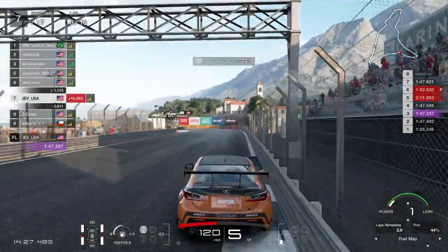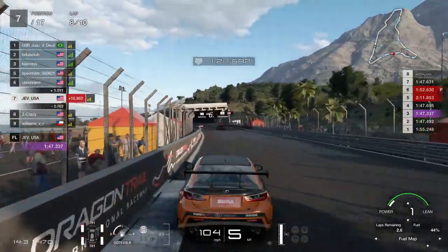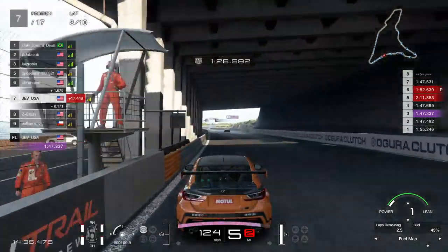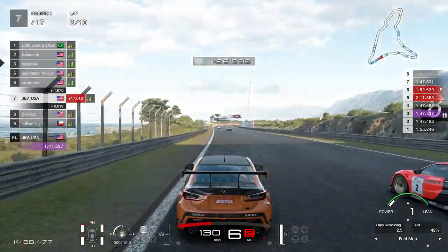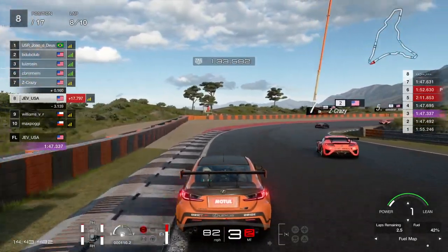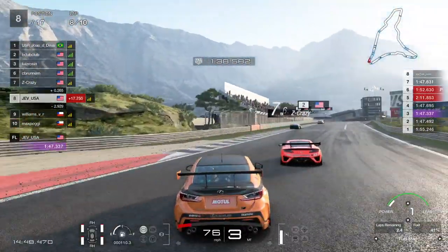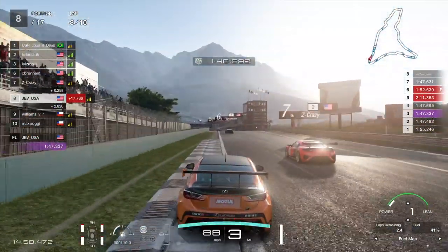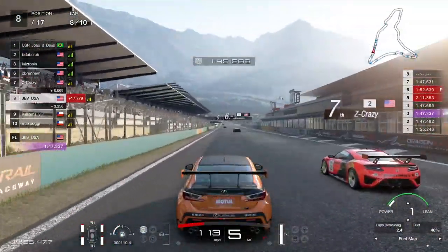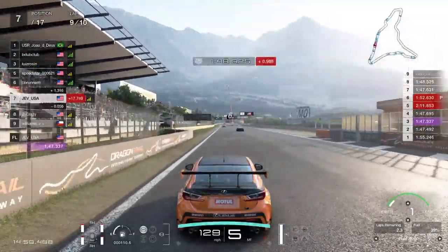Jumping ahead to lap 8, coming through the death chicane. I make a little mistake, riding that curb a little bit too much - that's going to slow us down and let Z Crazy behind us overtake us. We came out of the pits in 12th, gone up five positions, four now as Crazy goes past. But we're going to go a little bit later on the apex, get that cutback, get a nicer run out of the corner, and have that straight line speed going past him on the straight.